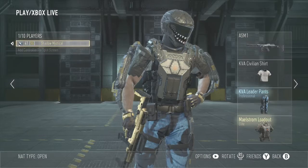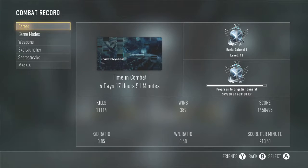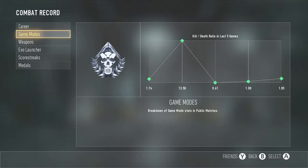Now moving on to my combat stats. Here are my career combat stats: four days played, eleven thousand kills — I'm only about two thousand below my deaths, which are thirteen thousand forty-eight. My win-loss ratio is 0.58, score per minute is 145. That's my average score and everything I usually have.